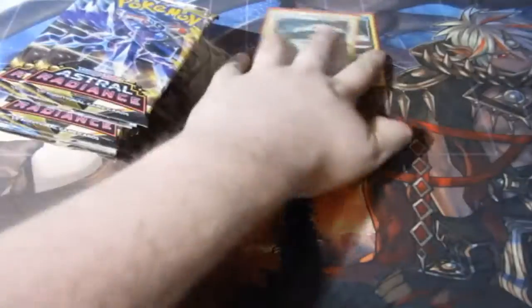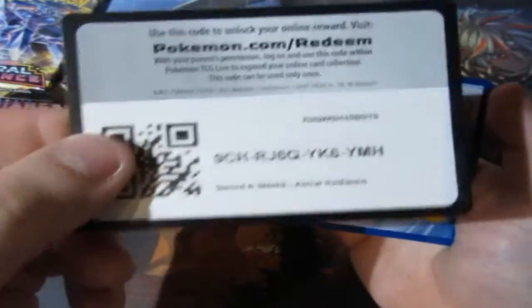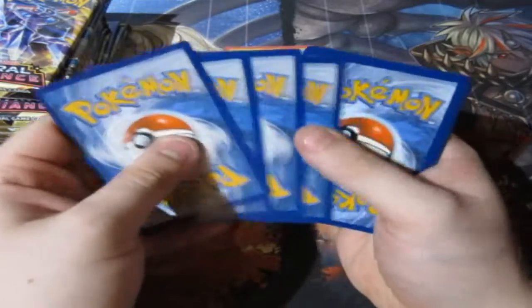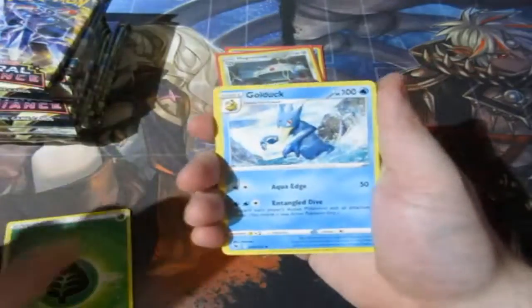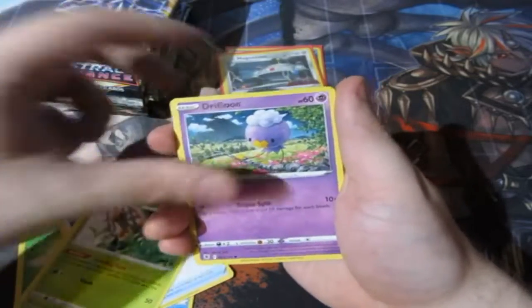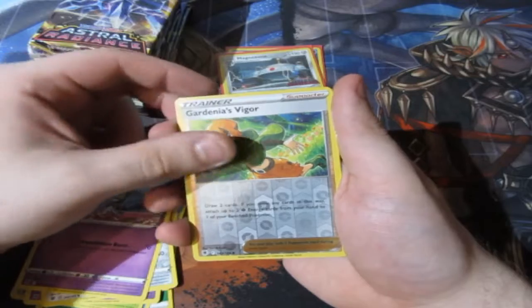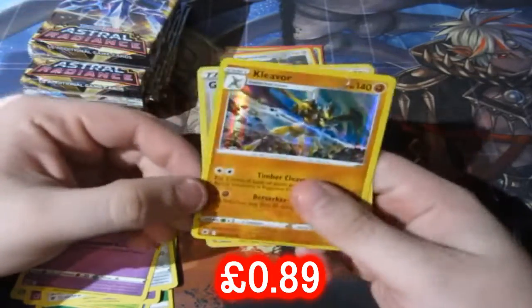We've got quite a lot of booster packs — let's stop jibber-jabbering! We've got two holos guaranteed right from the get-go, and twelve booster packs altogether. Can we get ourselves two to three holos? These Build and Battle Stadiums can be very good or extremely bad. Let's see what we get. We've got Kricketune, Drifloon, Togepi, Magnemite, and a Reverse Foil Gardevoirs Vega. Nice. And in the first pack — a Cleaver Hollow! First time pulling one.